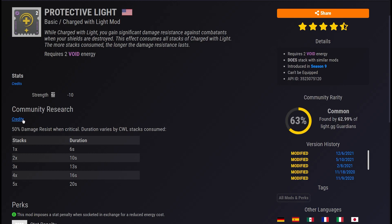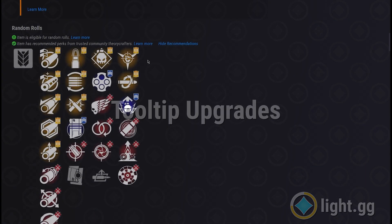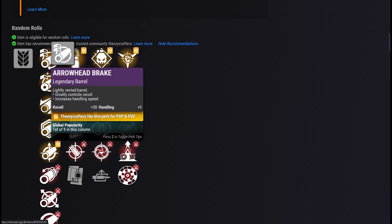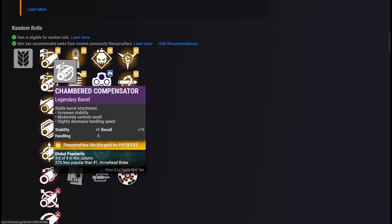Be sure to click on the credits link and give the folks behind this great new insight some love. Speaking of tool tips, they have received an update as well. Previously, all tool tips plainly showed the raw API data for whatever you were hovering over, even though stats go through tons of calculations to get translated into something close to what you see in-game.